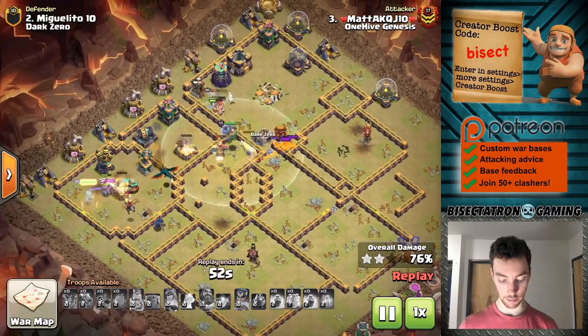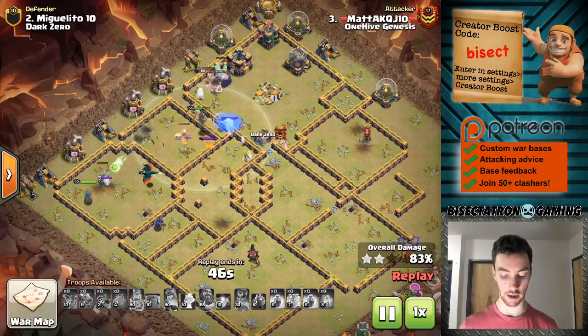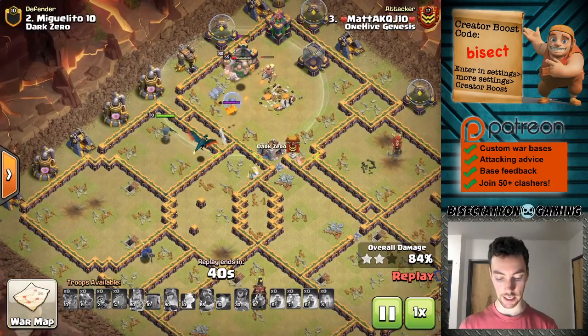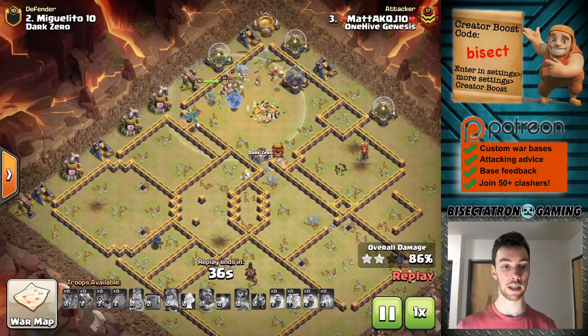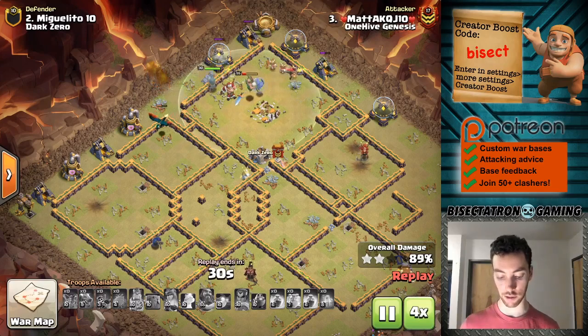This base is still pretty much toast here, mainly because of the Royal Champion being able to come in and finish things off. Has a dragon, the Warden, looks like a Barbarian King might still be up. Town Hall 14 — a lot is working, and especially these air attacks with the dragon riders, the dragons, and all the different air troops you have at your disposal.